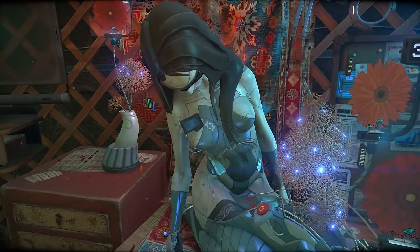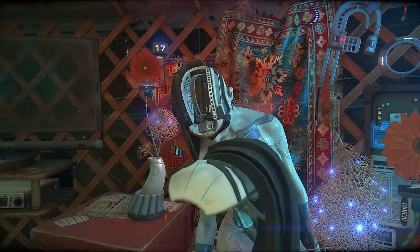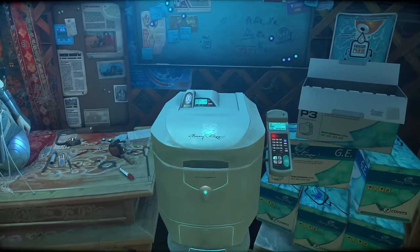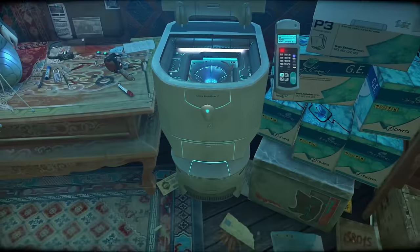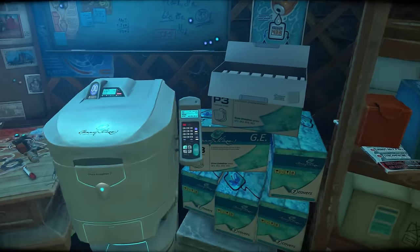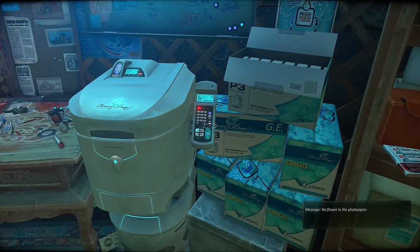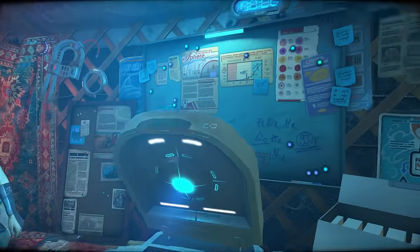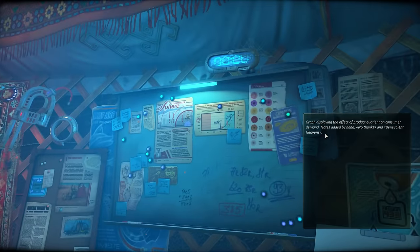To access your inventory, press E, and then you use items as such. No, let me put it back — I don't want to dismantle you right now. Over here we've got some sort of scientific apparatus. No flower in the phytocopier. Phytocopier? Interesting. Graph displaying the effect of product quotient on consumer demand — notes added by hand.